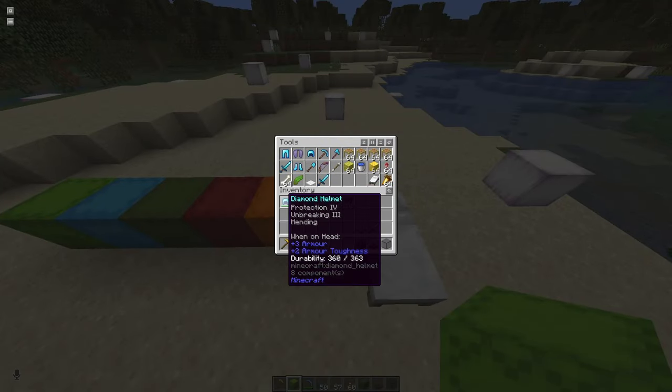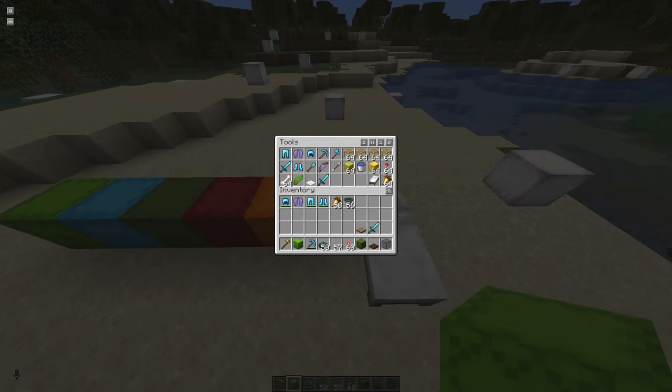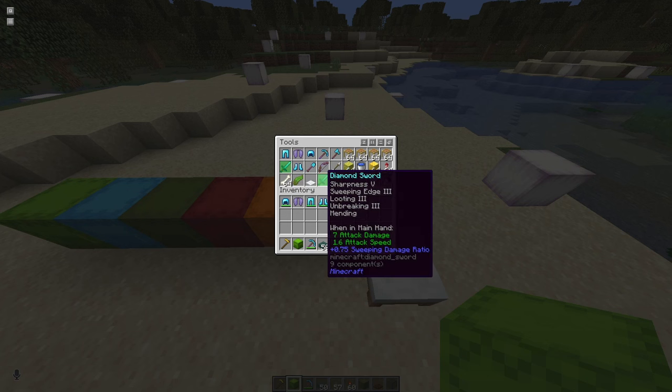You will need some tools: obviously it helps to have a few sponges, you'll need a water bucket, just a few blocks to mark the corners of the witch hut and spots like the elevator. You will need one kelp and about two stacks of bone meal. And for the farm you'll need a sword that has sharpness, sweeping edge, looting, and mending. Unbreaking is optional.